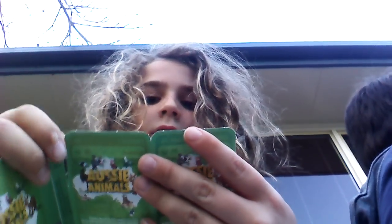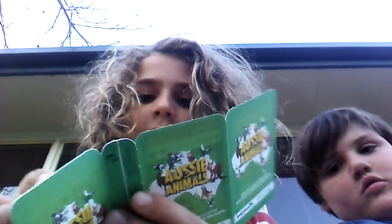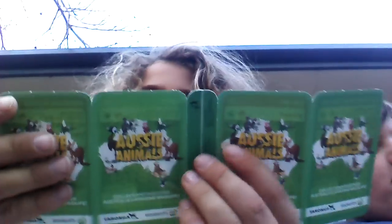Joe, what have you got? He's got a broad-headed snake and a white-tipped reef shark. So that's pretty cool. Now I've got a dingo, which is Aussie. So there are all those cards in that one.